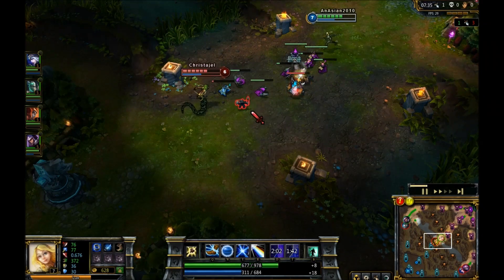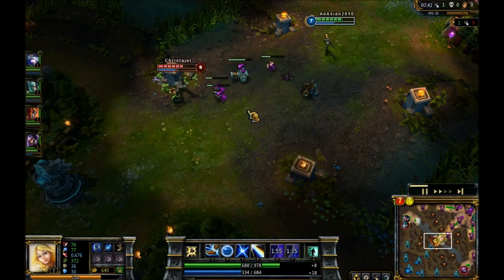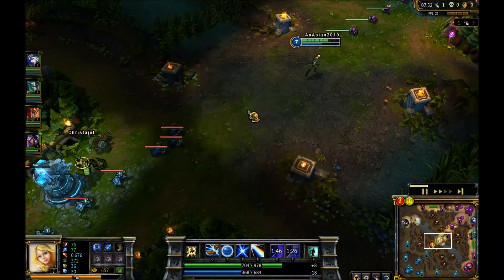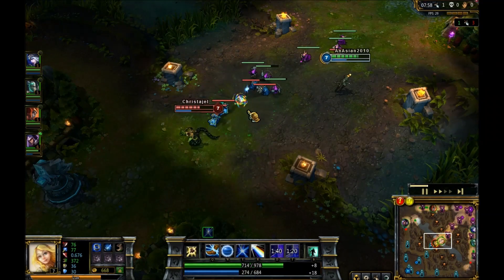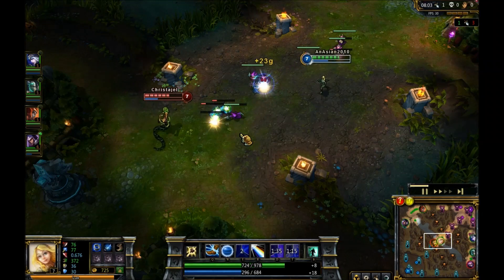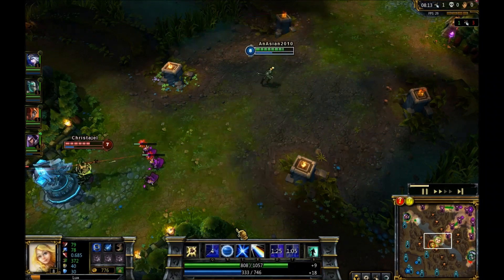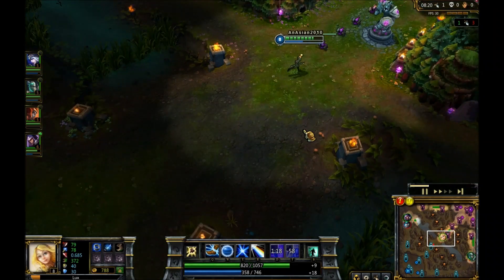I want to get a snare off her — Lux's Q can go through one person and hit the next person behind it, so a lot of people underestimate that. They say 'oh there's a minion in front of me, she can't hit me,' but the Q goes through one person and hits the next. Use that to your advantage. I like to level up my E first, then my Q, and obviously my ultimate whenever I can. She's level 7, I'm level 8 — this is working out pretty well in my lane.